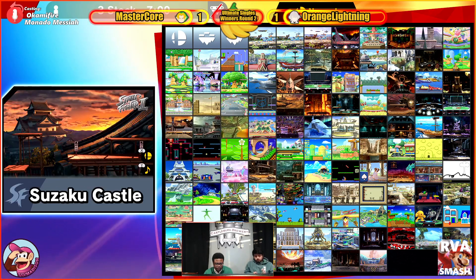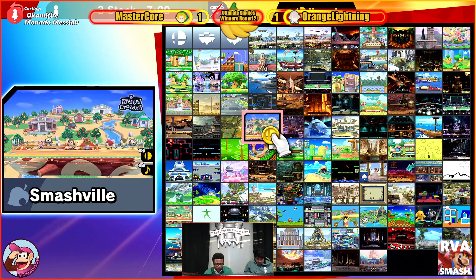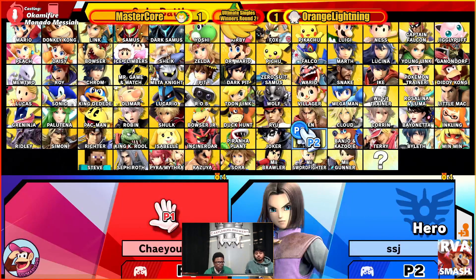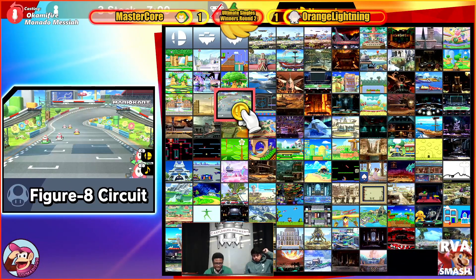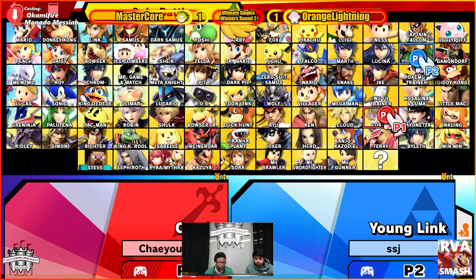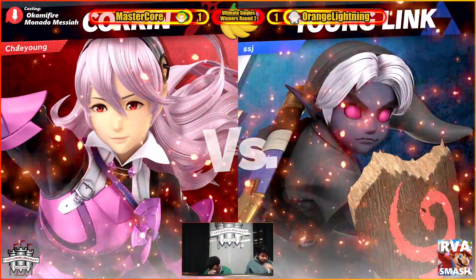This is definitely the kind of play that orange lightning needed. Kalos definitely helping out, but now we're about to see if he's going to change up his approach. He cannot go back to PS2 — yeah, he definitely had to make sure he did not want to give MasterCore any leeway. MasterCore trying to finagle his way in, just as young links do. Definitely a fan of the character here — yeah absolutely. Fuck young link.